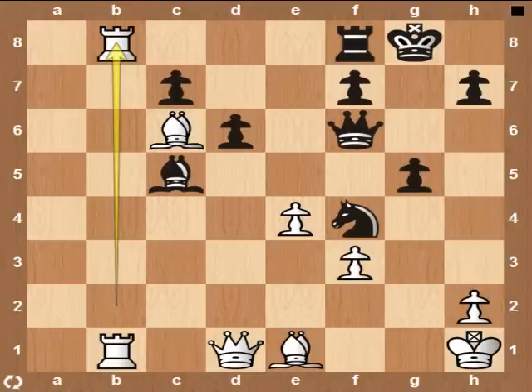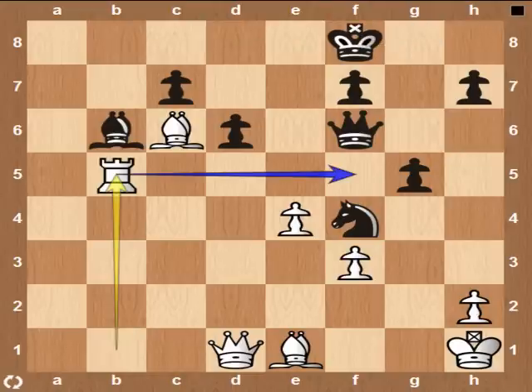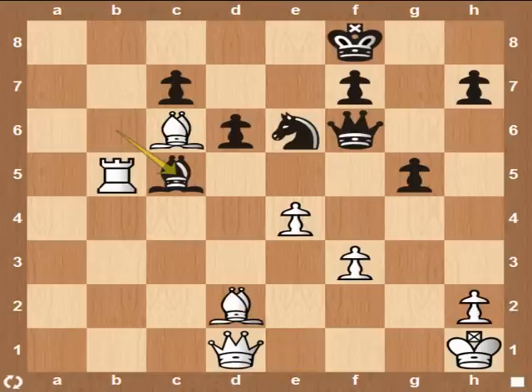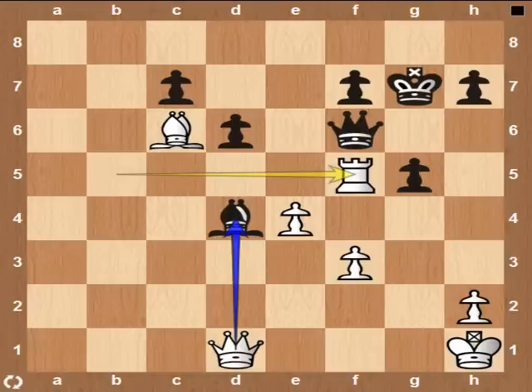Let's see how the engine continues this game for White and Black. Exchanging pieces, making the winning side easier. Winning material. Sherbroff played a very sharp game, but he failed to find the correct continuation when he really needed to. Thanks for watching, good luck, good chess, cheers!